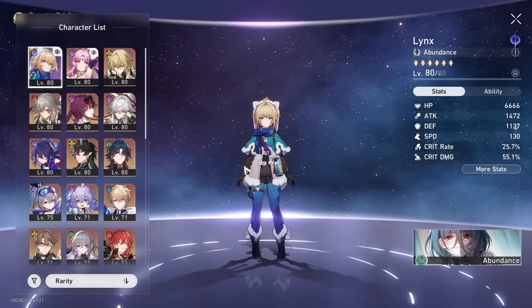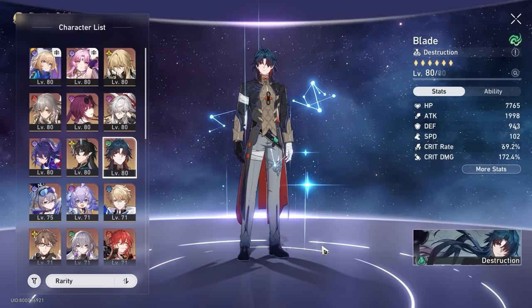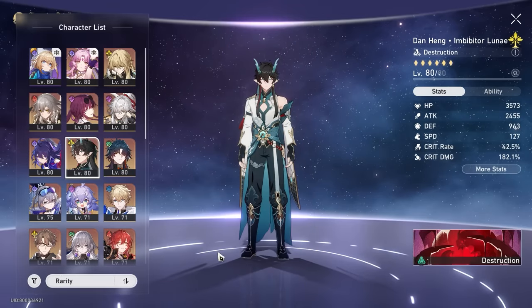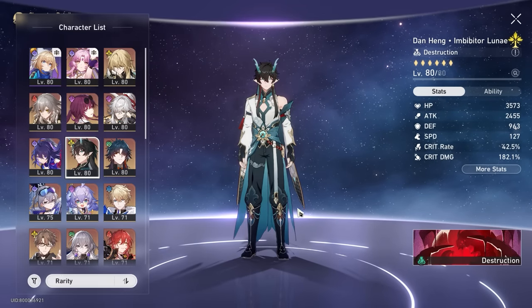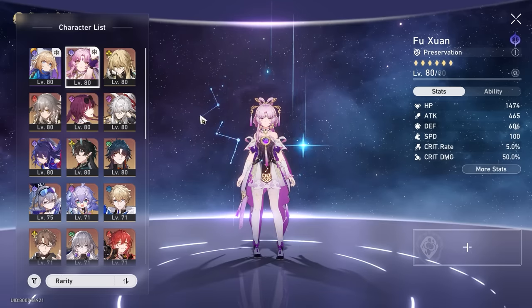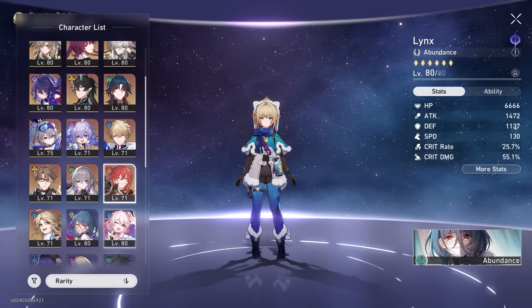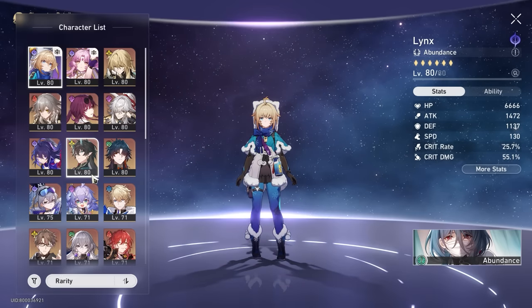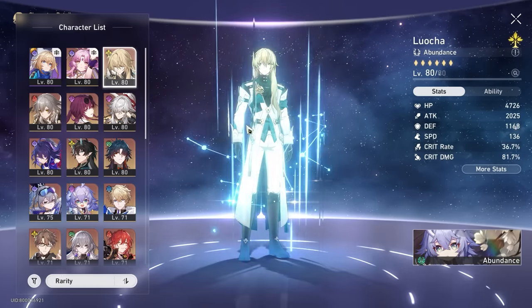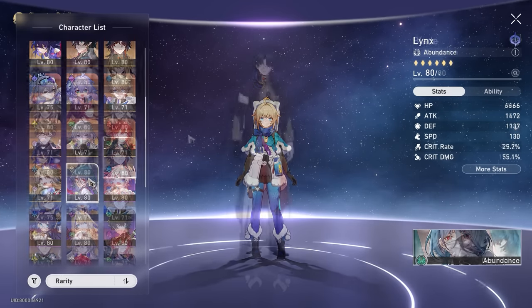For teams, the most important fit for Lynx is an HP hyper carry build — characters like Blade love the max HP buff from her Survival Response. She's also great for characters that want increased aggro, like Imbibitor Lunae, drawing more aggro to him so he recharges energy when hit while she heals him up. She's also very versatile pairing with preservation characters to further draw aggro. She's a very strong cleanser, and pretty much any team you'd run Natasha in, you can run Lynx.